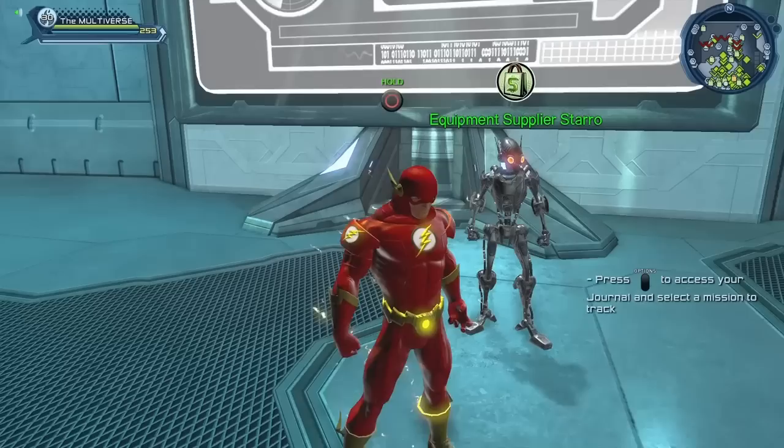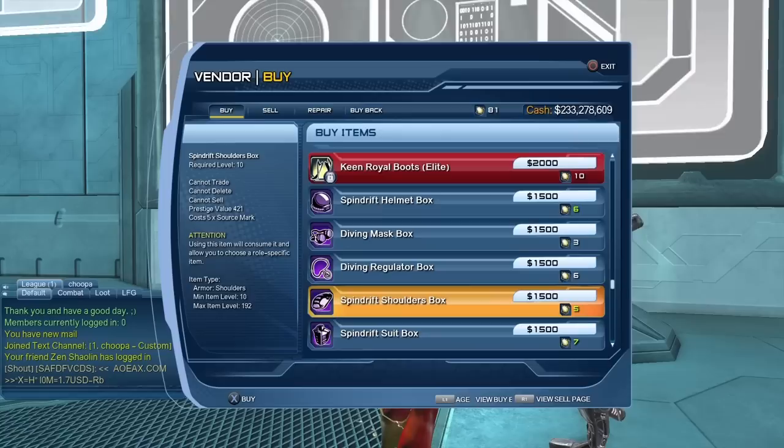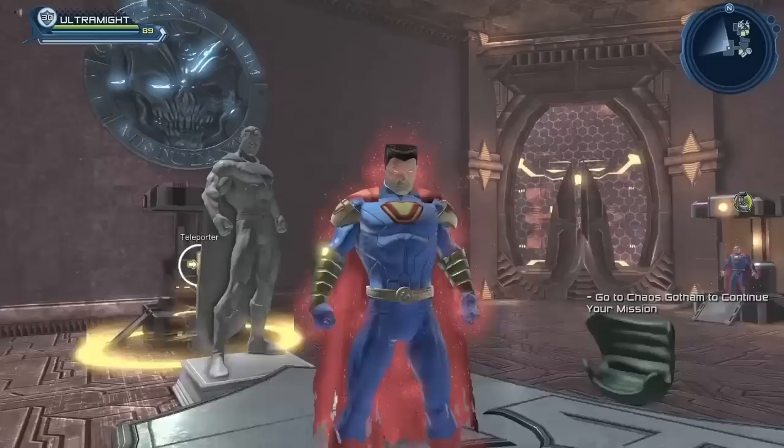If you want the regular version of the shoulders, you could try to get it as a random drop from rewards. But I would strongly suggest you come and see our little friend here, the Equipment Starro Supplier. If you scroll down pretty far in what the vendor is selling, you will see the Spindrift Shoulder box. It costs 5 source marks and 1500 cash. So assuming you do have the DLC, you could purchase it as early as level 10. If you are a legendary player, you already own the DLC, so you can just purchase it from our little friend here. It scales from item level 10 all the way to item level 192, so it will scale to the level of your character but won't go any higher than level 192. If you purchase the enhanced version from the broker, you only purchase the style. But if you purchase it from this vendor, you actually purchase a piece of gear.